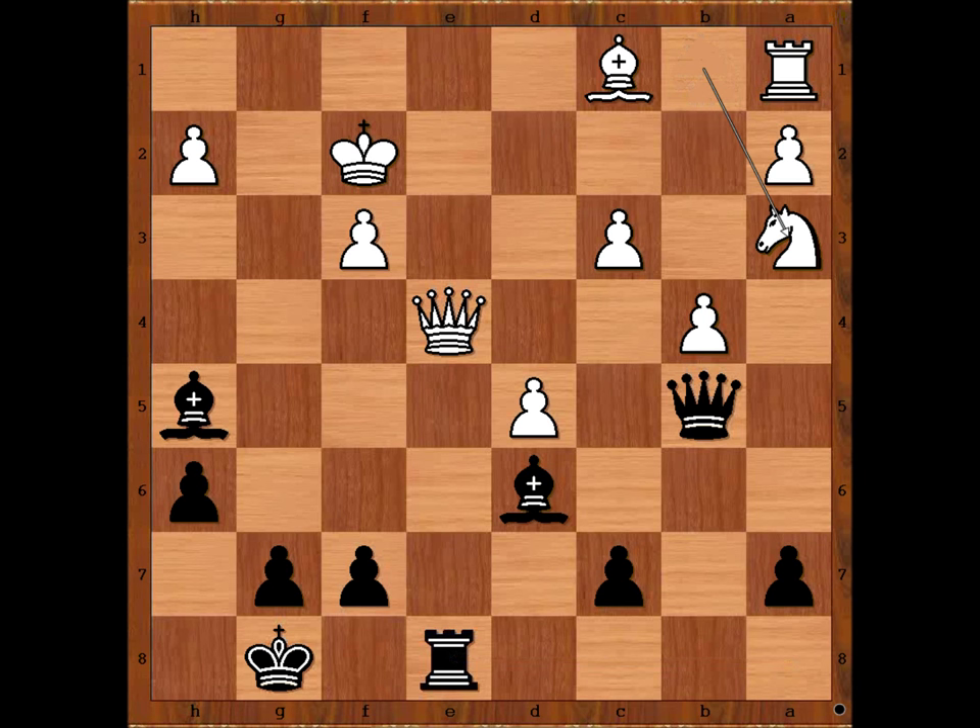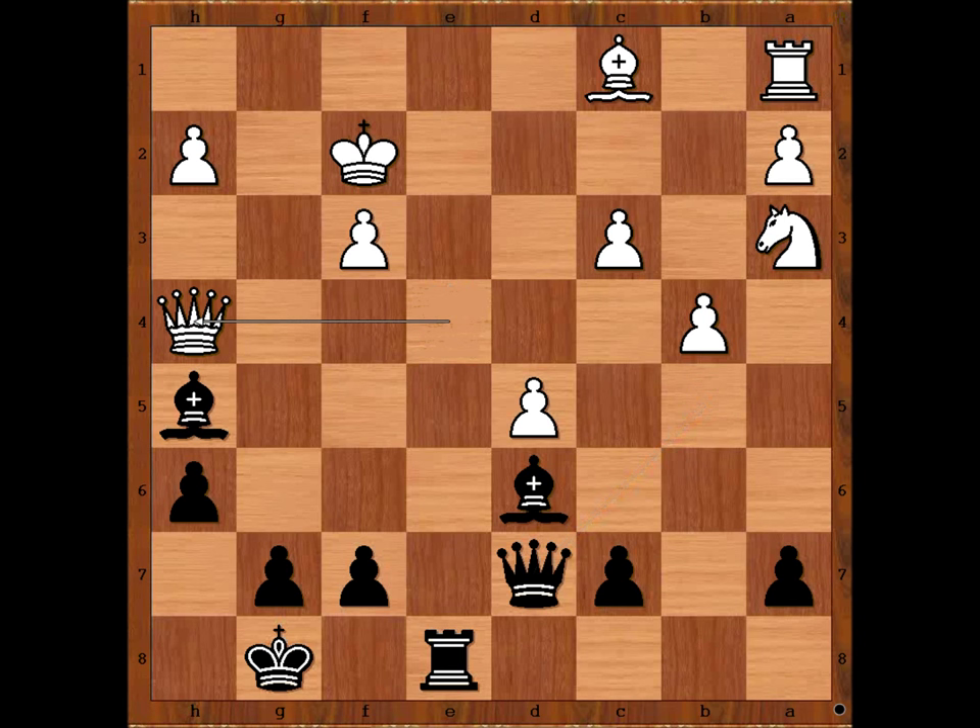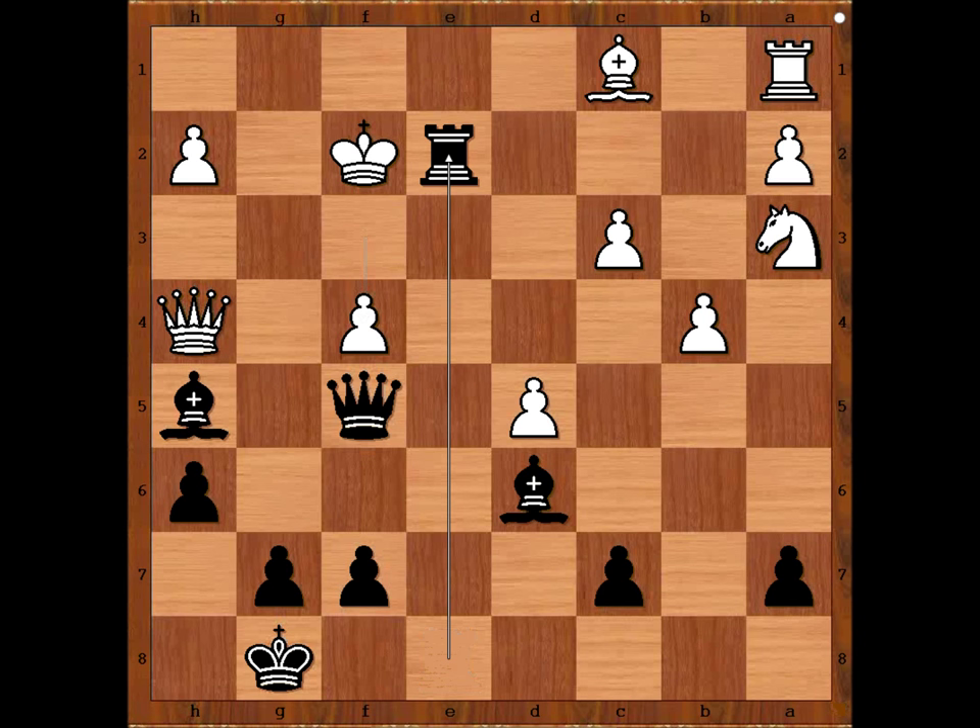So we have knight to a3 attacking the queen. Queen to d7. Queen to h4 attacking the bishop. Queen to f5, defending the bishop, threatening queen takes on f3 check. f4. Rook to e2 check. Did you notice that Keres doesn't let his opponent breathe? So this is check. King to g1. Black to move — black played a move and white resigned. Please pause the video and find the last move that Keres played.